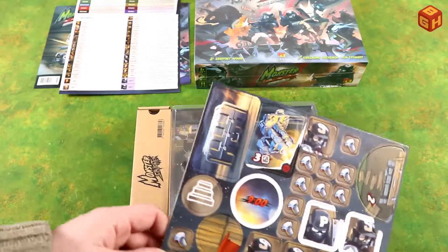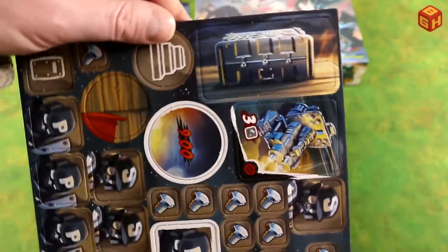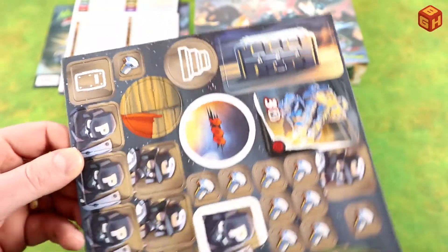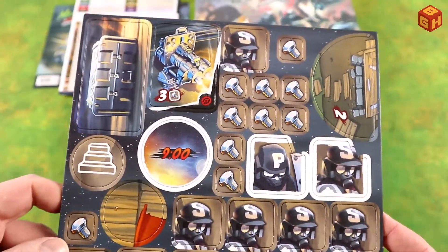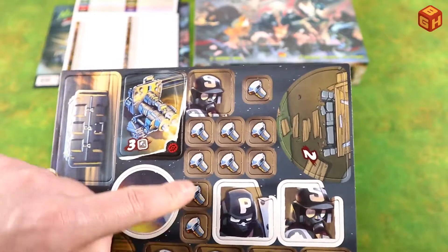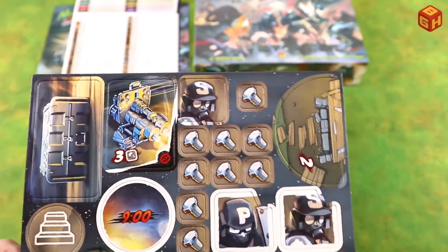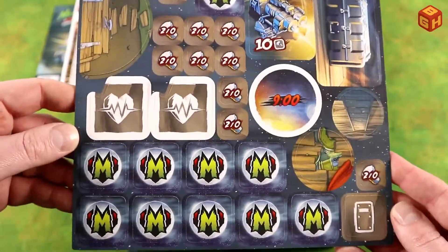We have a sheet of tokens — there's a strongbox with ammo, a new nine o'clock token, the agents' tokens, some bolts, the turret, and the trap door. All of that is double-sided, which is pretty cool.